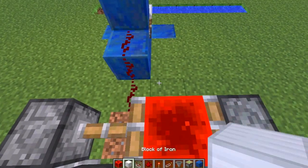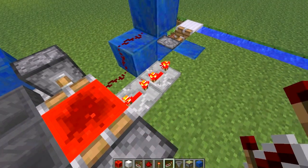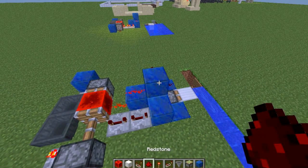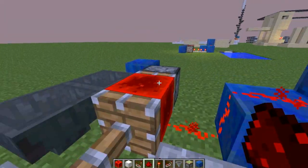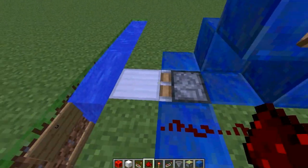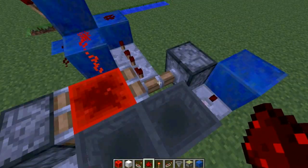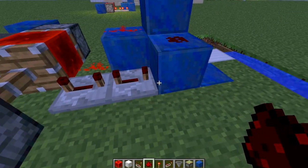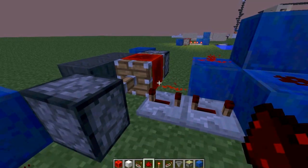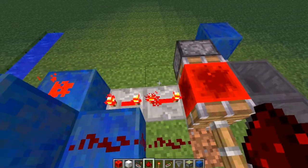We are going to pull it back with this repeater. And we're going to put a double repeater delay on this right here, each set to four ticks, and then a redstone on top. So this redstone block will turn off this torch, which keeps this back most of the time. Then every once in a while, when this redstone block gets switched over to this side, the two repeater delay will be the only time that block is extended. So the torch will turn off for just a couple seconds, and then it'll get turned back on and suck that piston back in.